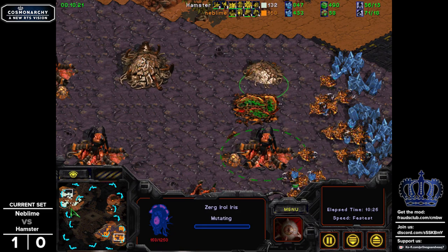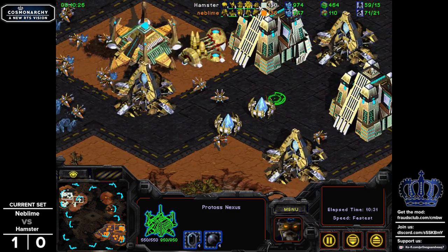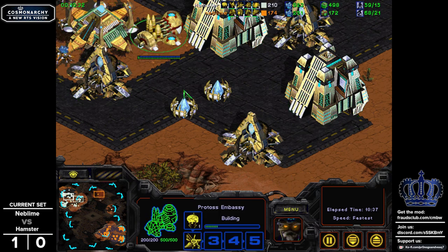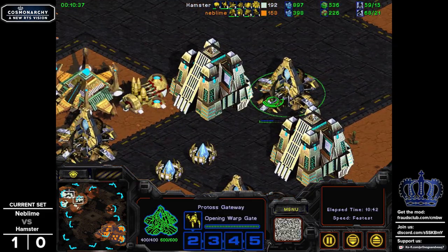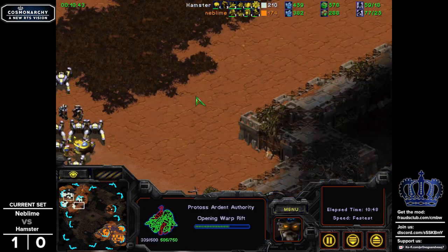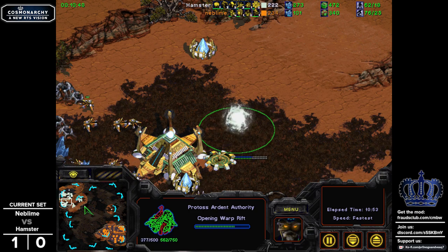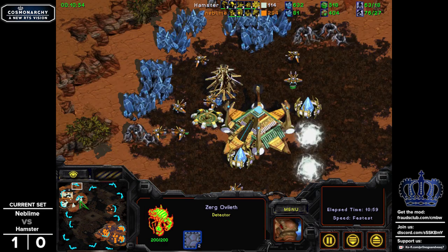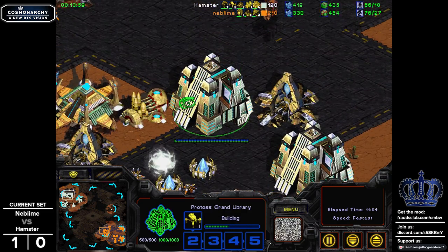We do have the Irel Iris coming down now, with Hamster taking his third base, but Neblime is clearly ahead in the economics department. I feel like there wasn't really the timing to punish — maybe a Storm Drop could have actually been a good move here for our Protoss player. It looks like he's just trying to erect good defensive SimCity at his third base, putting in an Ardent Authority in the natural — probably going to be for Architects and Sieges. We did see that in the Sideshow match, actually — the castover was called the Last Line of Defense, played before the March Invitational B tournament.